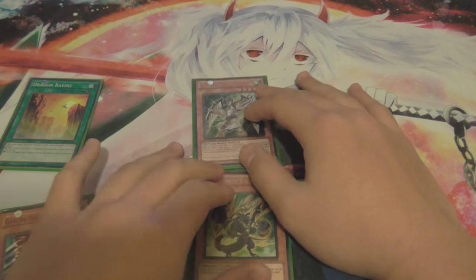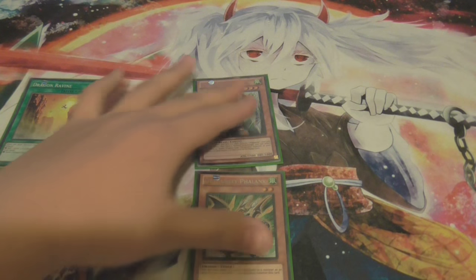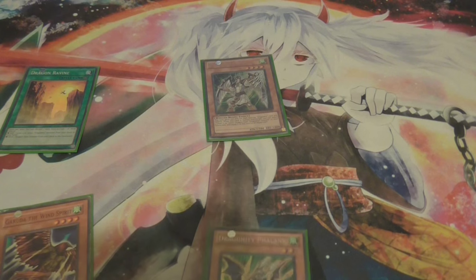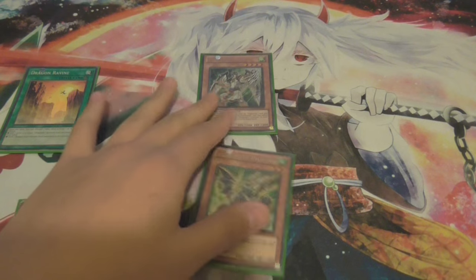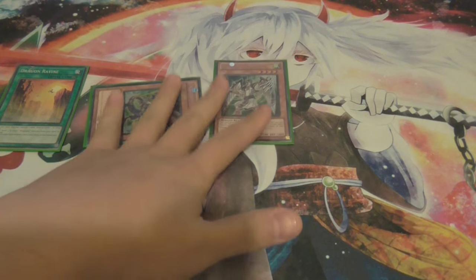We always assume they have a Psy-Frame Gamma or some hand trap in hand. Effect Veiler is ghost-over - it's all hand traps that stop your effects. I believe Retaliating C can stop it sometimes if you use Instant Fusion, and Flying C can stop it because you can't use the effect. Those hand traps - you can just scoop if they drop it because you get wrecked. But not everyone mains Veiler, especially this format, because it's not the best card at the moment. Maxx C is probably better - if they have Maxx C, they probably don't have anything else to stop it, so unless they have Damage Juggler, you'll be fine.